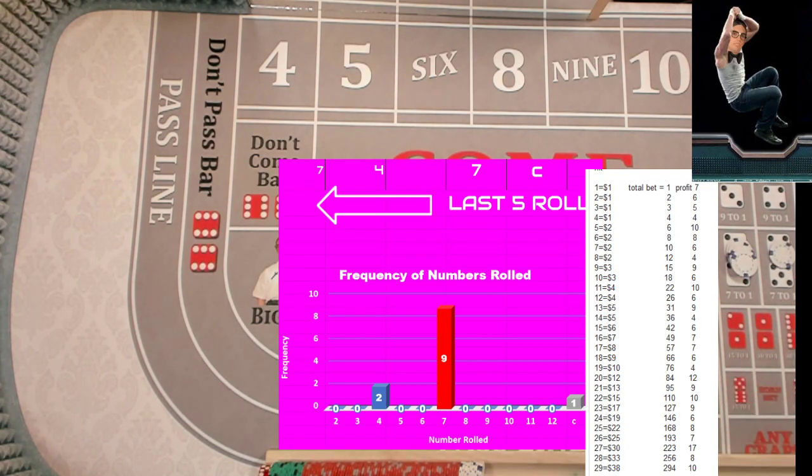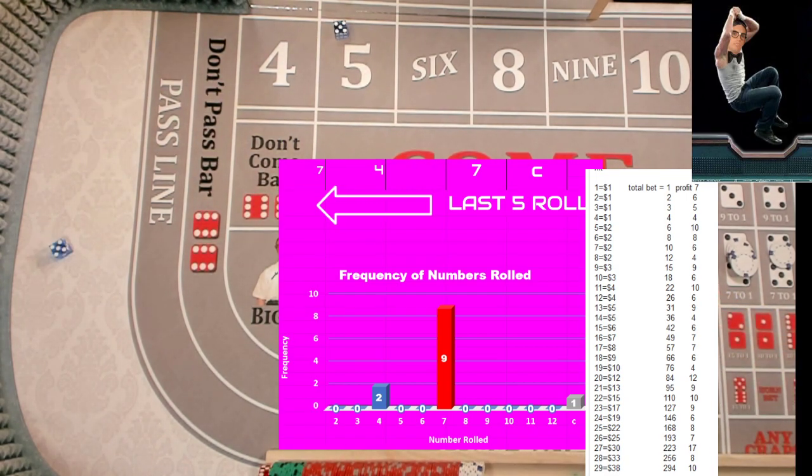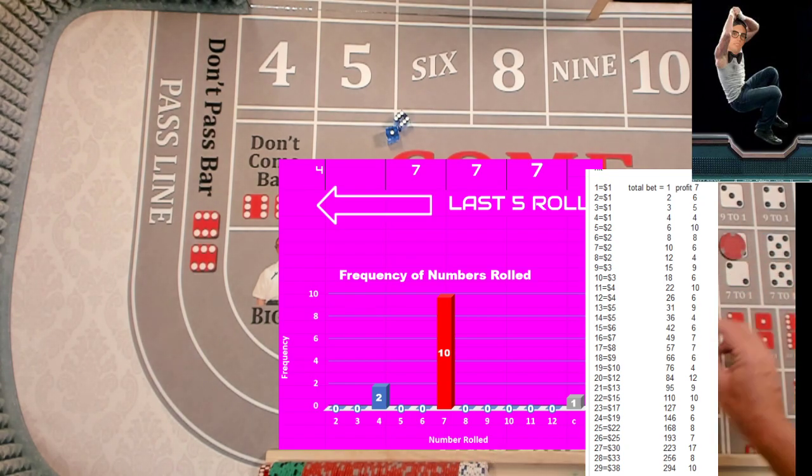Eight. Nine. Hard Ten — we did it! Hard Ten, seven dollars, keep the original bet, clear out the ten. Here we go. We get a nine. We got a seven — reset both numbers. So twelve times we tried on the four — level thirteen is five dollars. And we're back down on the Hard Ten.